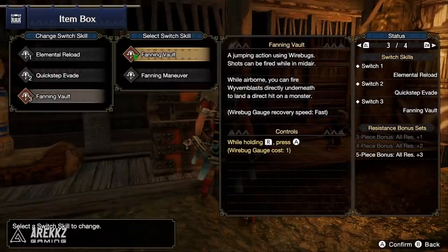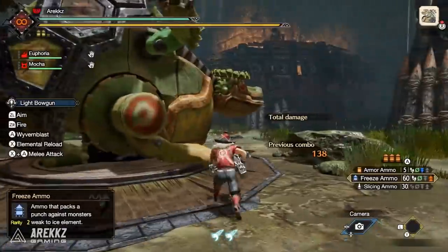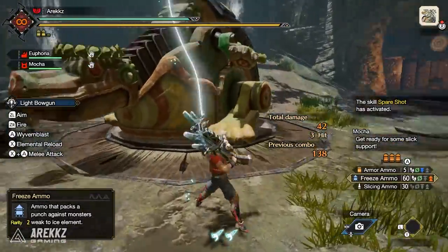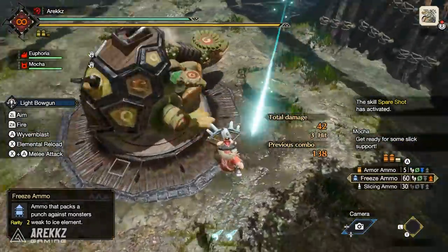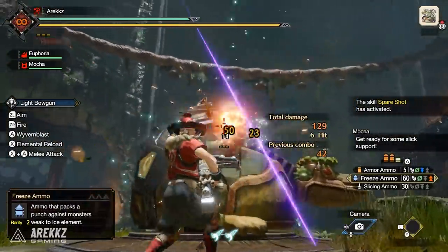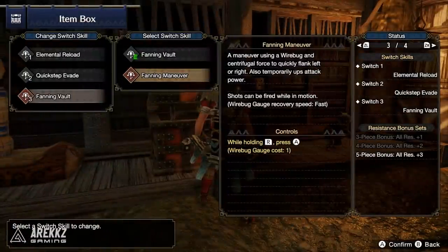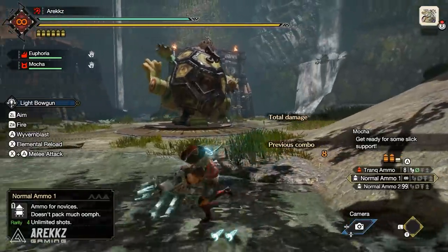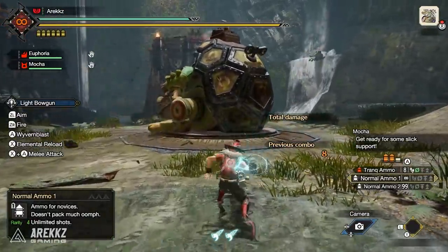Finally, in slot number three you have the Fanning Vault — your jumping action that launches you over the monster. Once you're in the sky you have several options: fire your bullets or drop your Wyvern Mines. But you also have the Fanning Maneuver, which is an evasive-style move that throws out a wire in a Tokyo Drift style — you slide across the ground and can shoot during this motion.